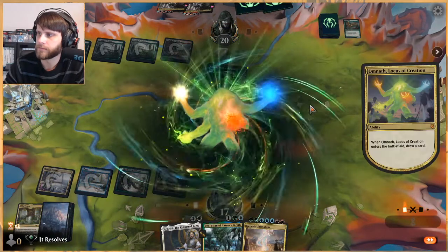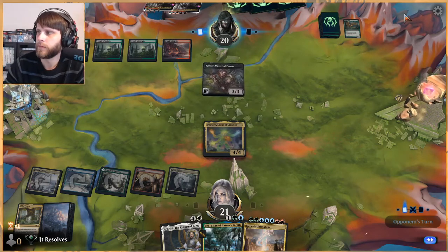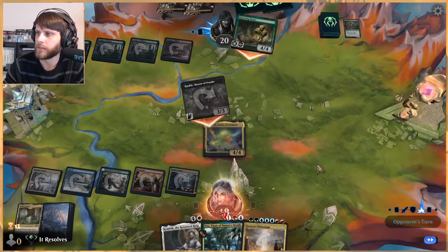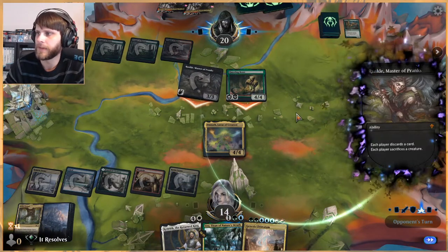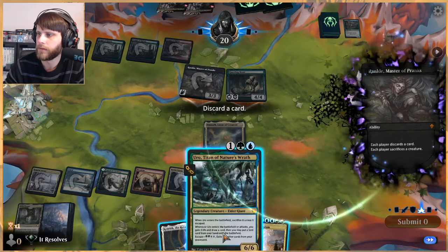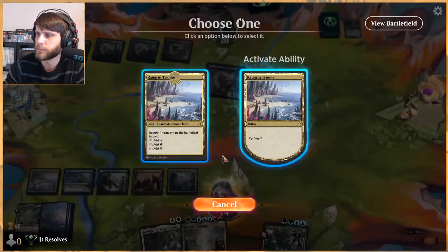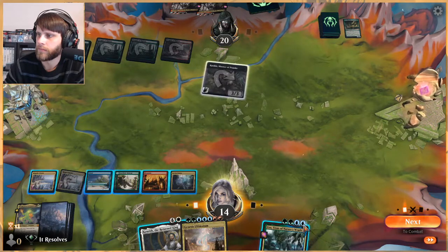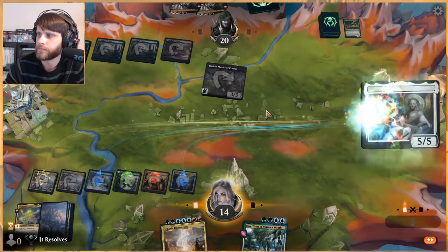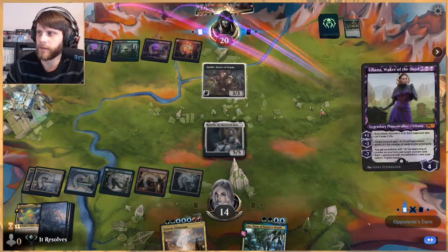It just allows for so many things. They discarded a Kroxa. I'm going to say no blocks — let's see what they do. They make us each sacrifice a creature. One, two, three, four, five — let's get rid of Uro. They had a Rankle — okay, interesting. These Rankles are very difficult to deal with in this deck unfortunately.